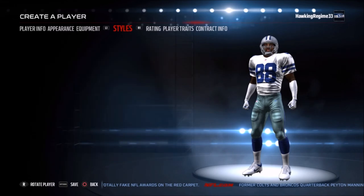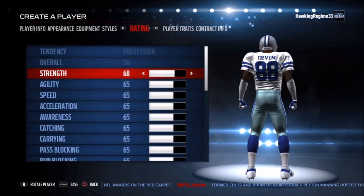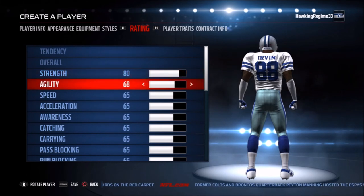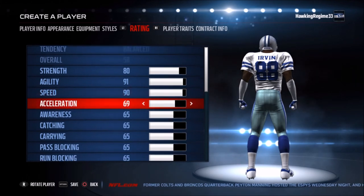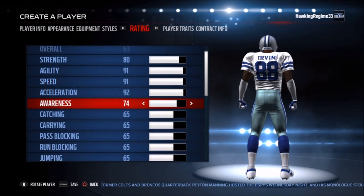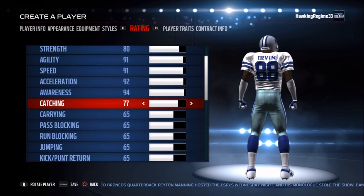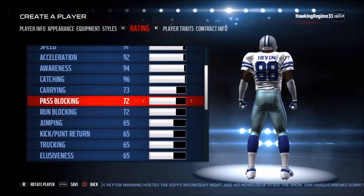With the standard socks I think it actually looks pretty authentic to what Michael Irvin would look like in-game. For some reason I feel like this even looks better than how they officially insert him into the game, and I guess that's part of the reason why I like doing these — sometimes they turn out more accurate-looking than the official in-game versions.